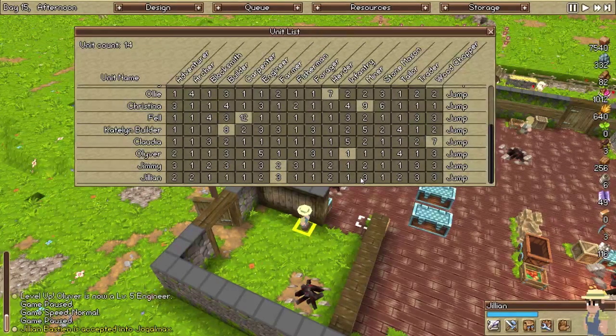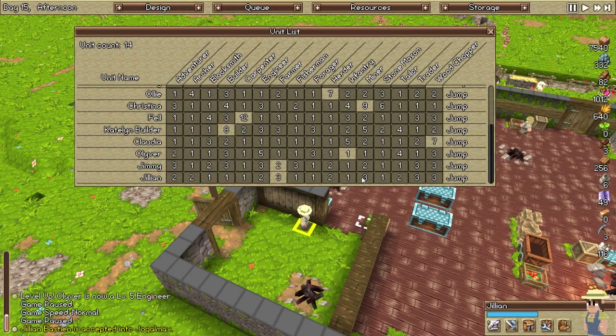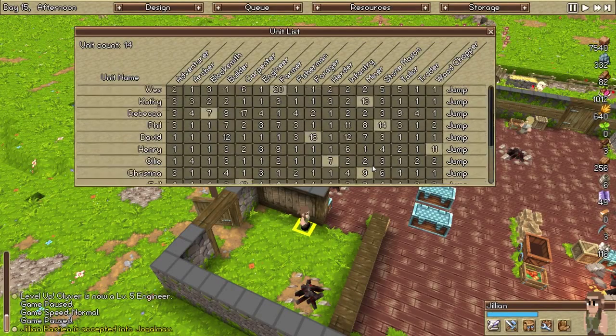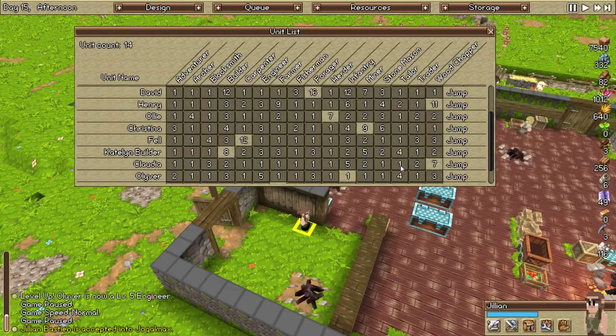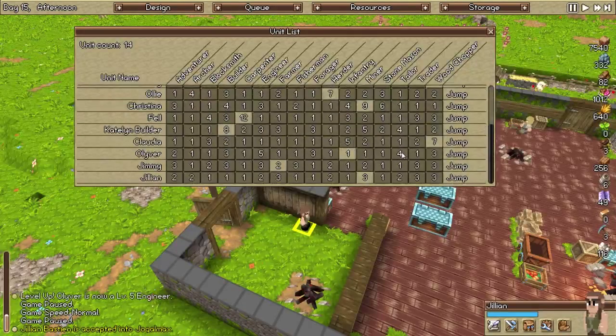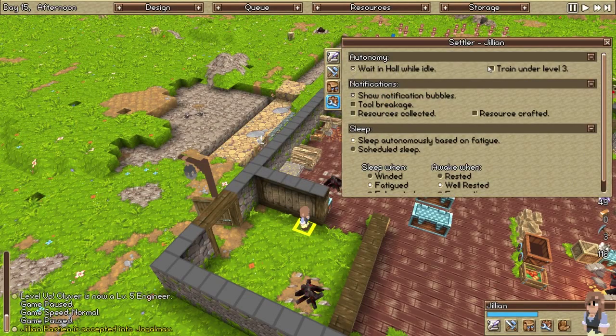What is she going to do? We need miners — we need miners. So mine it up. We have a stonemason. We do have two woodchoppers. We need one full-time tailor. We already have a builder — she needs to maintain building. Yeah, we'll just do it that way. Jillian — I'm going to make sure that you train and you wait in the hall.